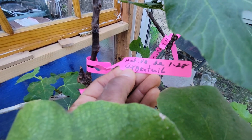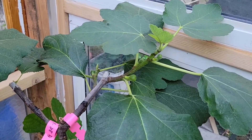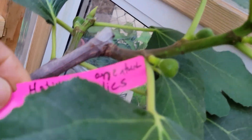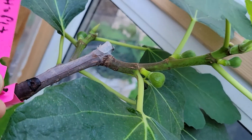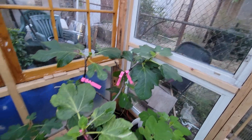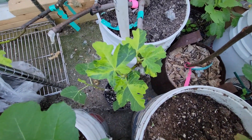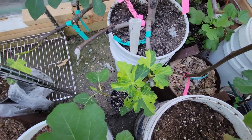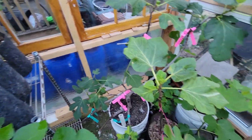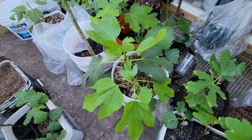This is TB Argentuil. And this is Jolly Tiger, a graft that I made here. That one there is Super Jumbo. And I have a little tree here — Martinenka Rimada.